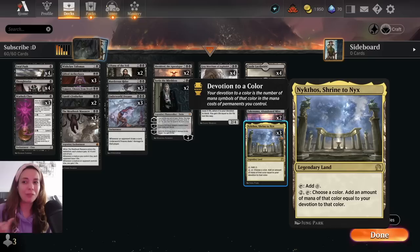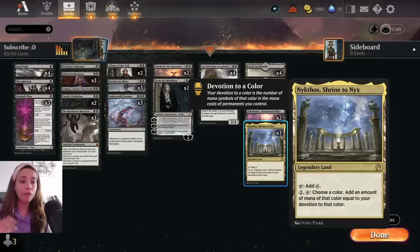About lands, we have the key card: three Nykthos, Shrine to Nyx. Unfortunately — well, not unfortunately, because this card is pretty crazy. You can add one colorless mana, or you can pay two and tap it, so for three mana you choose a color — in this case black — and add an amount of mana of that color equal to your devotion to that color.